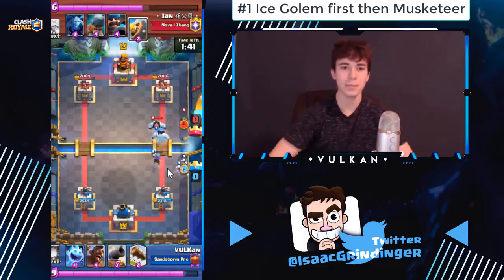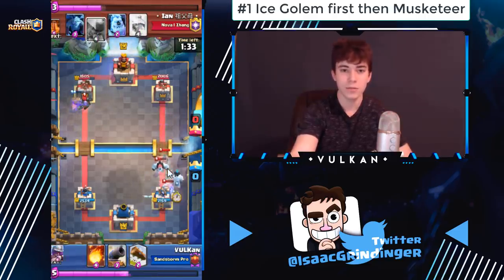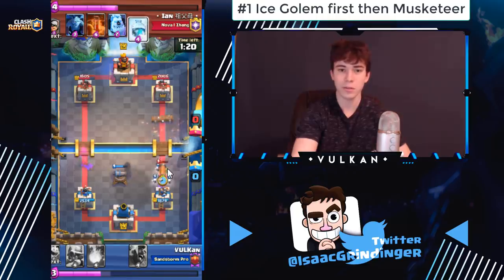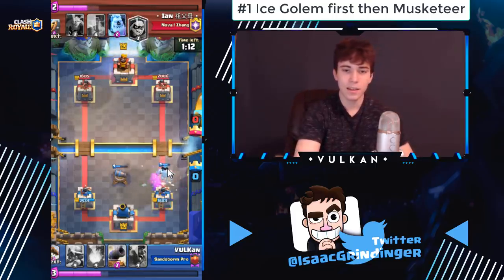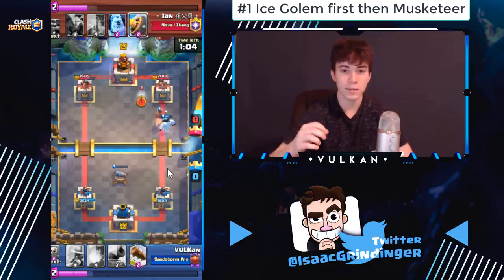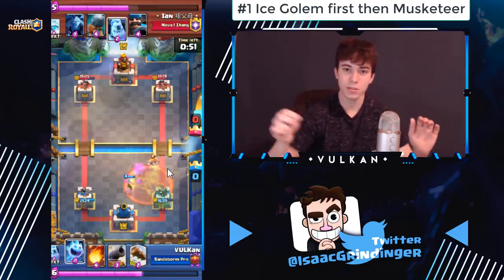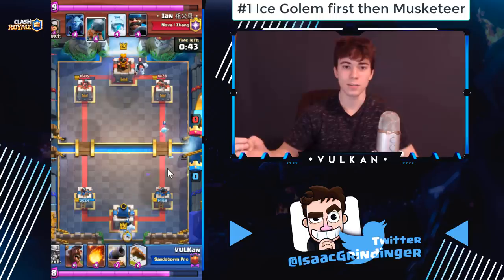Another thing I like about playing ice golem then musketeer: say there are no troops in the field, you play ice golem, they haven't played anything, then you play musketeer. If your opponent decides to kill it with a spell, any spell that kills ice golem plus musketeer is going to cost about 6 elixir — unless it's poison, and the musketeer should walk out of poison. Say they fireball-zap your musketeer — that means you're now up 2 elixir, which frees you to go on offense without worrying too much about the counter push, since you already had the 2-elixir ice golem down.